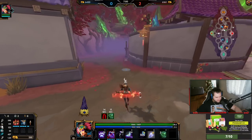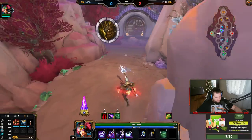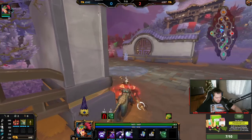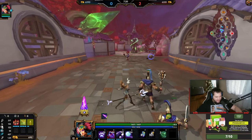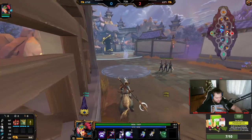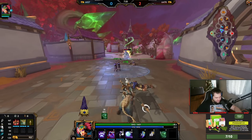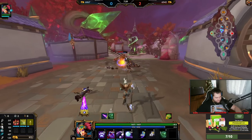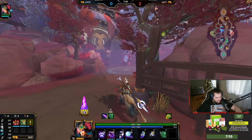All right, here's the problem. He has ult and a stun. So if he jumps on me, I am deceased. I need to make sure that I don't get killed. Oh dude, he really wants to jump on me - I'm so scared. I could have ulted. I'm surprised he ran away from that.